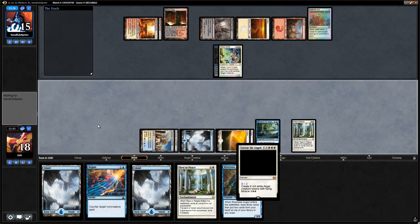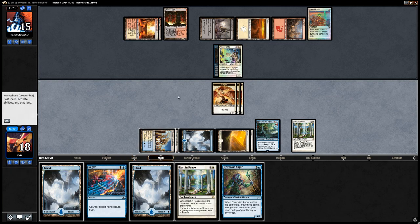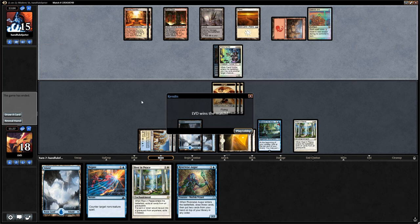Search for Azcanta — we're not going to mill the Entreat here. We will miracle it! X equals three. We still get to play our land and say go. Faithless Looting — draw and discard two. And that does it! Rest in Peace very good against Reanimator decks, as it turns out. On to the next one.